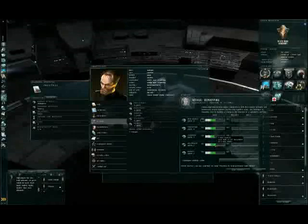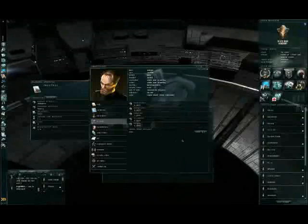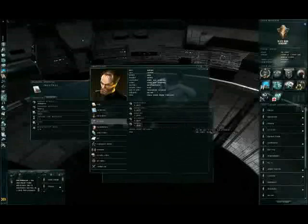You can customize your attributes here. Charisma isn't that necessary, so let's decrease it, and let's boost intelligence and perception. Let's take some points from memory — one point from memory for power. Save the changes. We now have one neural remap available, so when we use the last one, we'll have to wait one year to get another.